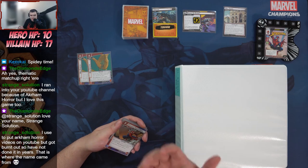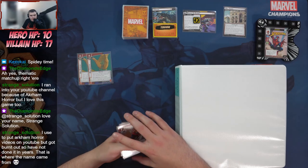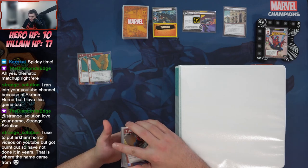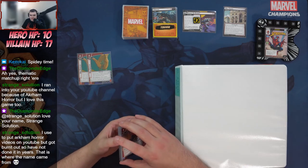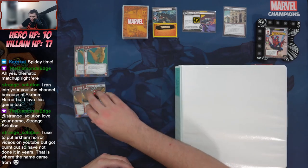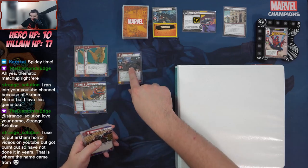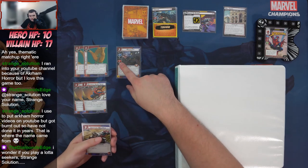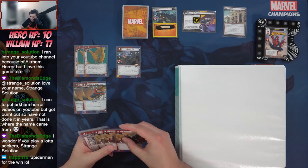The Web Shooters are a resource generator — a wild resource generator. We've got Enhanced Spider-Sense, which says when a treachery card is revealed from the encounter deck you get to cancel its 'when revealed' effects, which is excellent. We've got Black Cat, his signature ally, who doesn't look that great until you realize she does not take consequential damage for her attack.